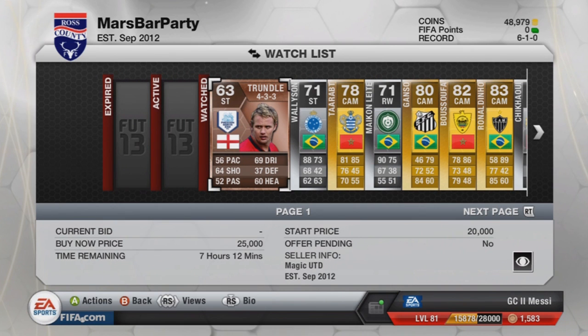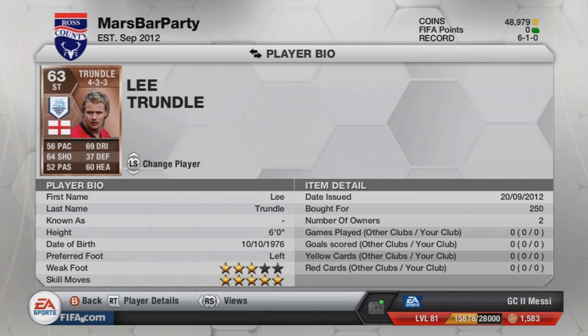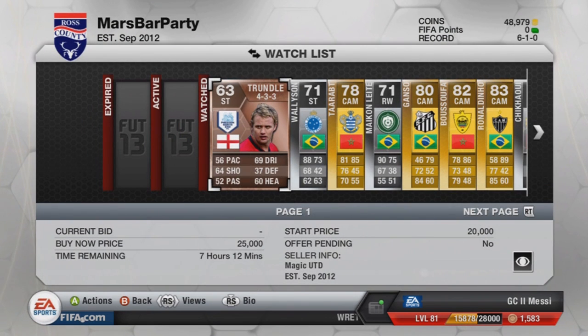First off, we have the bronze — and the only 5-star skiller that is a bronze — and it is Lee Trundle of Preston North End in the Npower League 1. He hasn't got any outstanding stats apart from his 5-star skills. He's very slow, with poor passing and pretty mediocre finishing. He is very expensive though; he is about 20k-plus for a bronze, which is ridiculous.